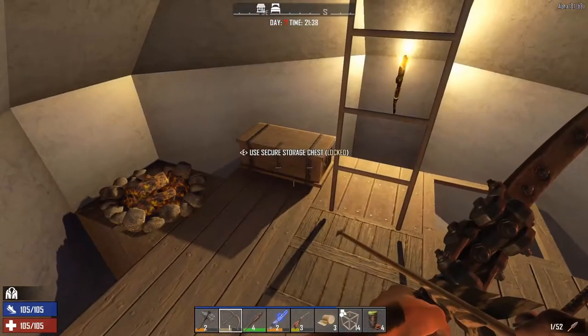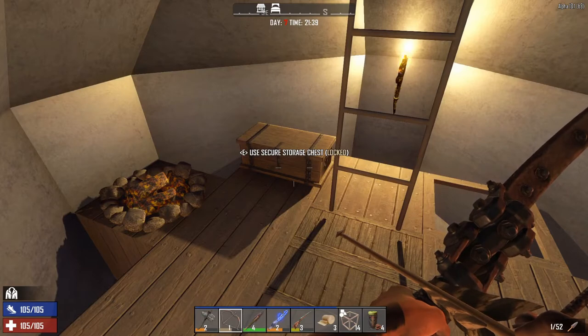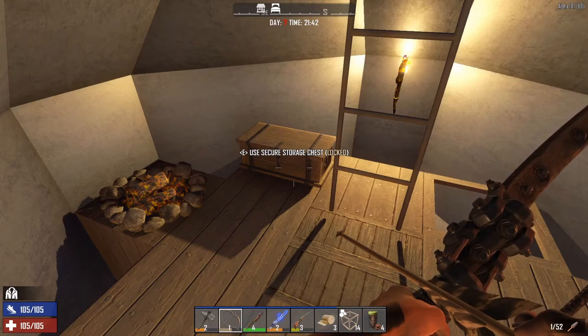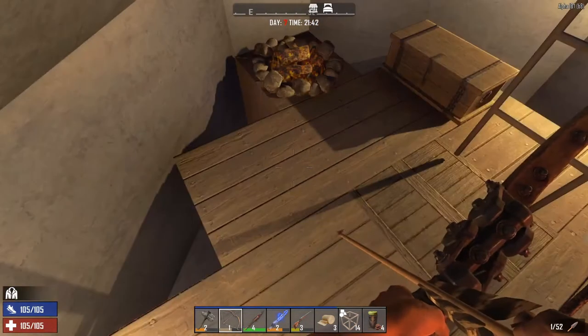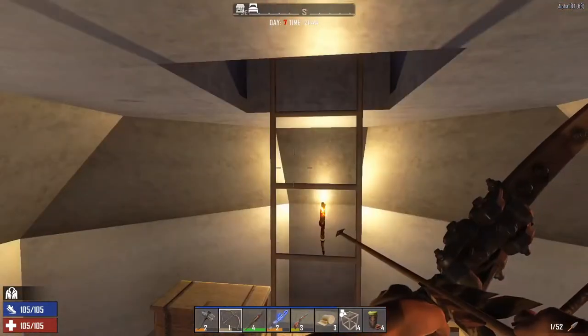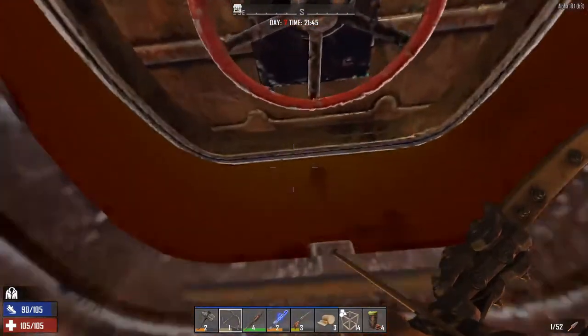It would work the same way if you were just using this as a little safe room — maybe to store some extra materials. You could keep a little safe chest in here, have your actual horde base nearby, and if you die you'd spawn here, drop down, and wait out the rest of the horde night. I've got a couple of chests, my campfire, just basic necessities in here.